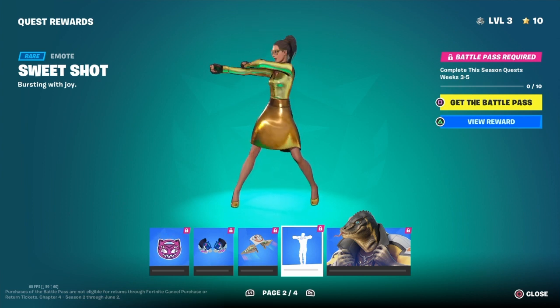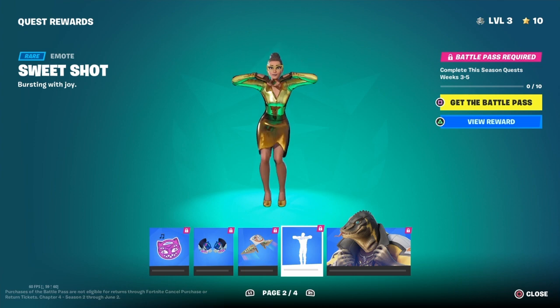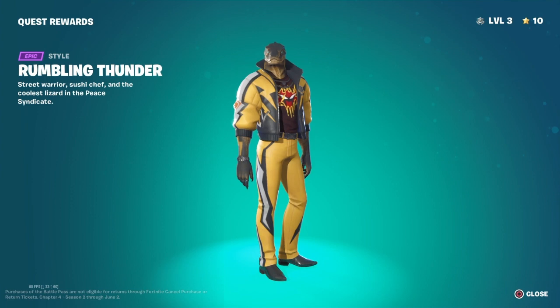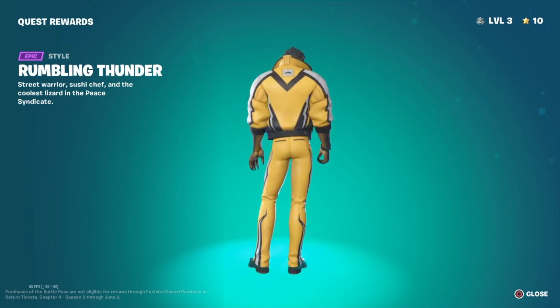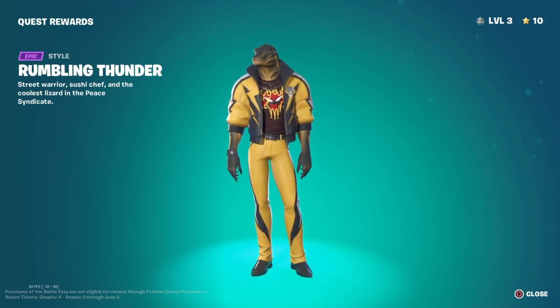Then we've got another lighter style. We've got an emoticon. Then we've got an emoticon. Cool emote. Oh, that's my favourite — that's my favourite skin in the whole battle pass. That looks so cool. You look like the dude from Despicable Me. He looks like one of those characters.